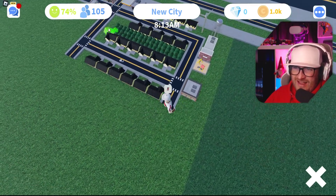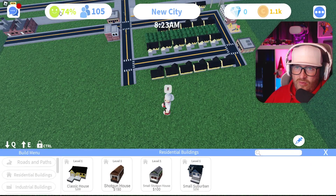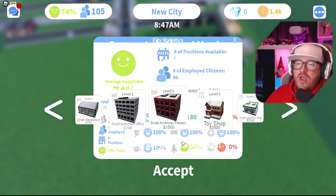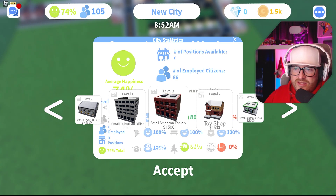That's 105 people instantly — which is amazing! Now let's check this up. They're happy with the house. Commercial happiness is at 60.